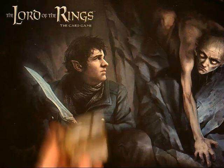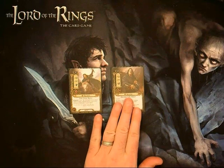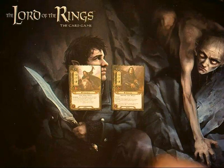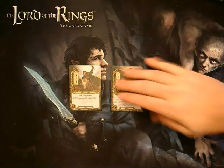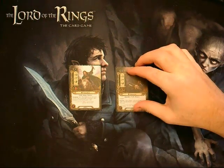The first hero is Leadership Théodred, and the other hero is Leadership Aragorn. It's no secret that having ready characters is really important — being able to do things in the game requires characters to be ready, including our heroes. Aragorn has a nice built-in response that allows him to be ready, but you have to spend a resource in order for him to do it. He has to commit to the quest, so it'd be really nice if you had resources on Aragorn so you could commit him to the quest, spend the resource, and then ready him.